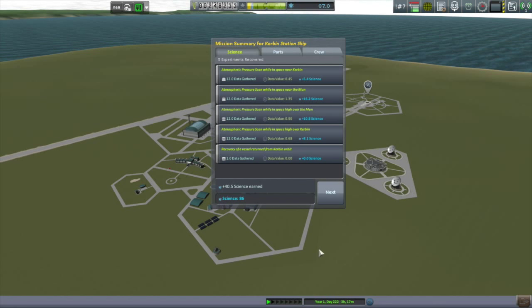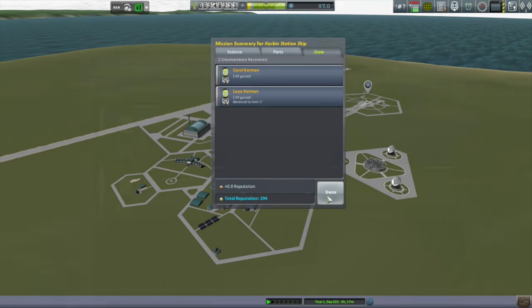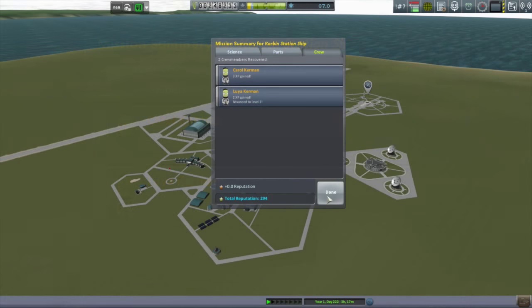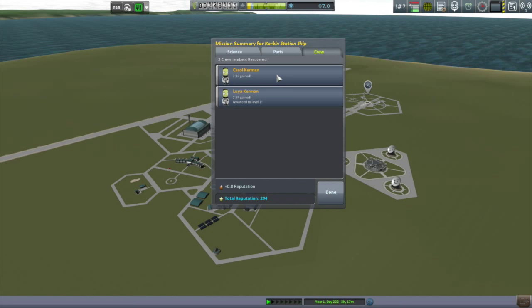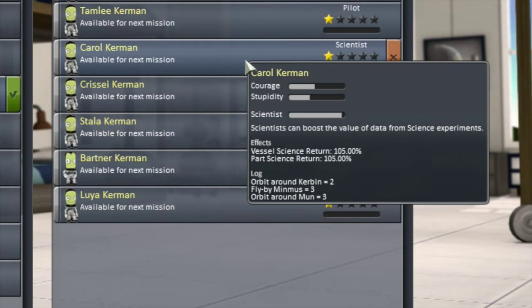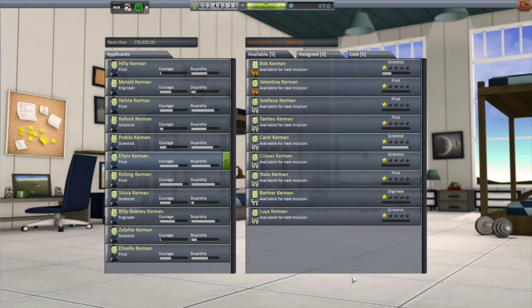Okay, so 40.5 science — that's not a lot, but I transmitted almost all of it, including all of those EVA reports, so that's not surprising. And I got the cost of capsule back. But wait — Carol didn't go up a level? It says three experience points gained. Luya went up a level, but why didn't Carol? Three experience should have put her at eight. She's at eight, and the bar is just below — she needs 8.1? That's ridiculous. According to the KSP wiki, eight is what you need to go to level two. I guess she needs a little more experience. Oh, that's disappointing.